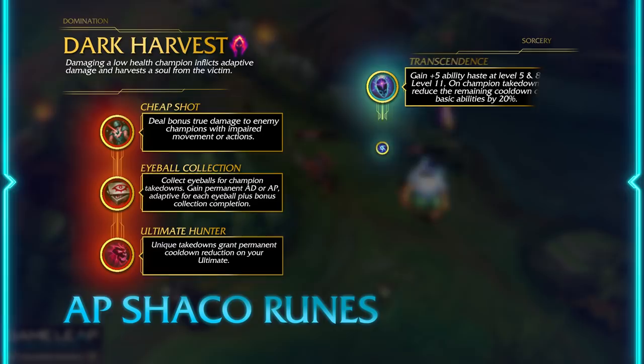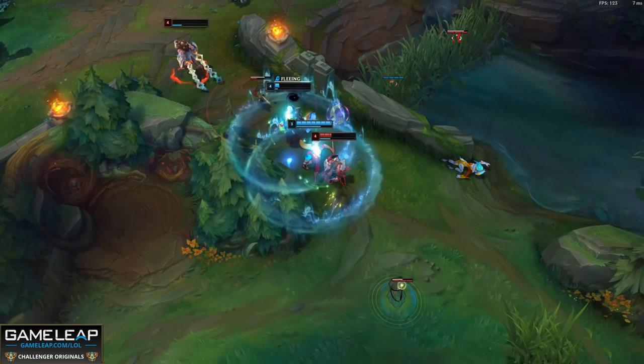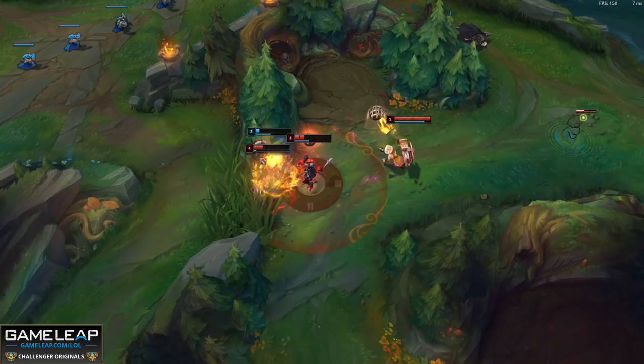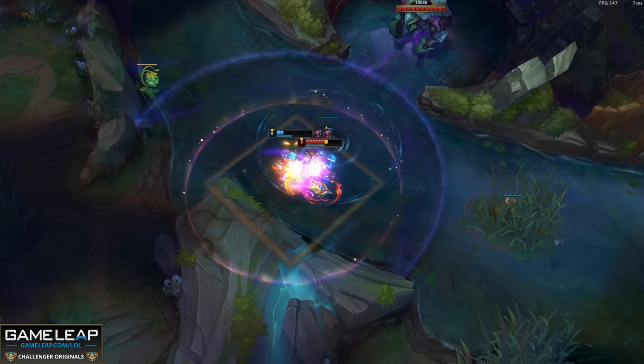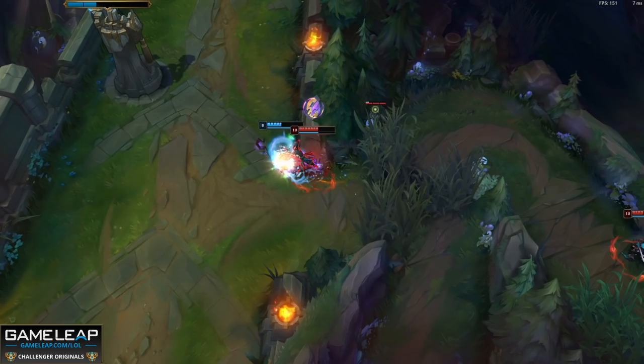For AP Shaco runes, take Dark Harvest — your boxes and ultimate pretty much everything in your kit will proc it. I prefer Cheap Shot because enemy champions in teamfights are probably going to have CC on them, and when your box fears someone your E does more damage too. Then Eyeball Collection, and Ultimate Hunter to get cooldown on your ultimate when you get takedowns — so useful when trying to do Baron or Dragon since you need your ultimate for those objectives. For secondary tree, take Sorcery with Transcendence for ability haste, and Gathering Storm because AP Shaco is a really good scaler and is very strong mid-to-late game. Minor runes: attack speed for early clear, adaptive force, and armor or magic resist.